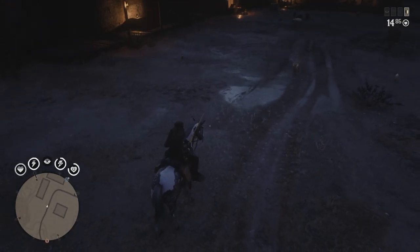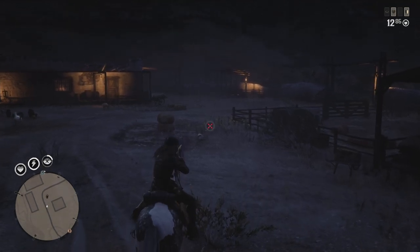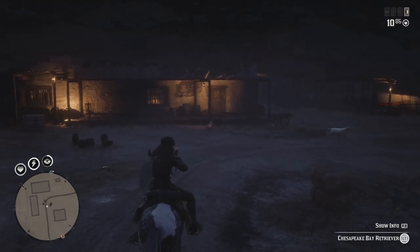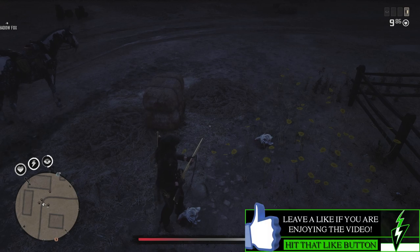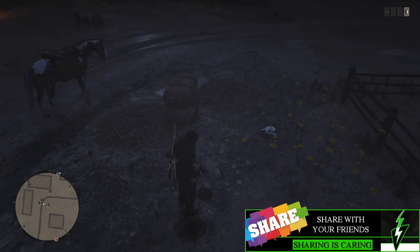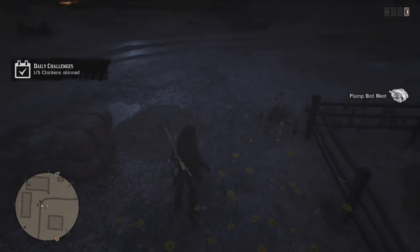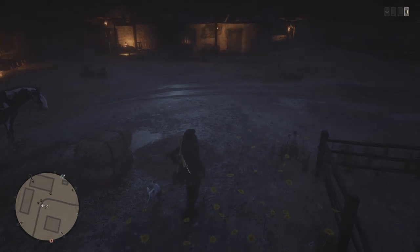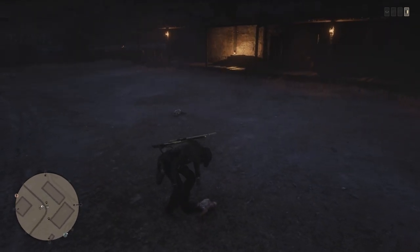Alright guys, I've made it to Rostellar Fort. There was a bit of a storm, but anyway, we're going to shoot some of these chickens — we need five of them. We don't want to shoot the dog! We're going to get a little bit of honor decrease for that, but we definitely had to do the chickens. We're also getting some plump bird meat, which definitely seems to be a daily challenge as of lately.